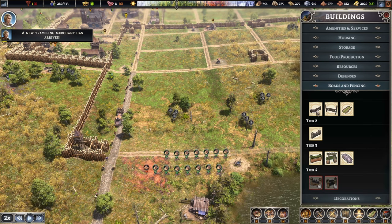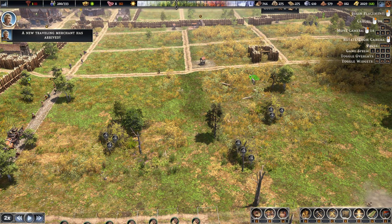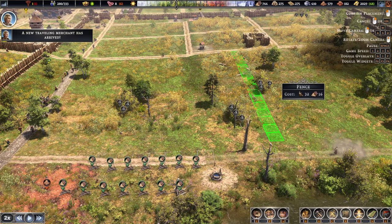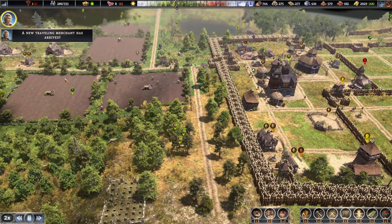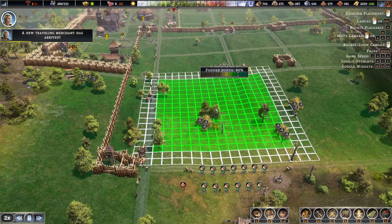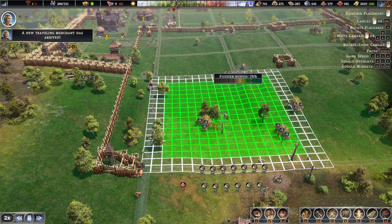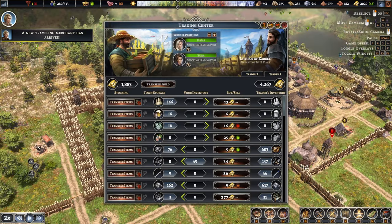Let's grab some fencing. I think it was here. We place down the fencing — yeah, that's perfect. Now the merchant has arrived, so let's take a look. Merchant 2, what do you have for us?